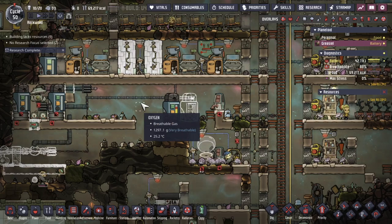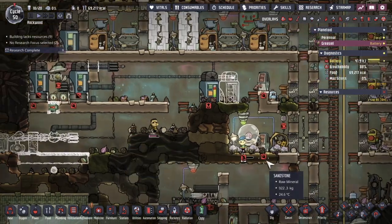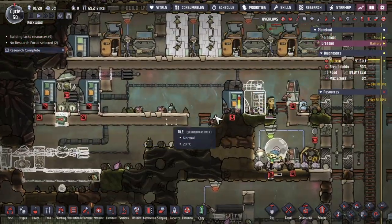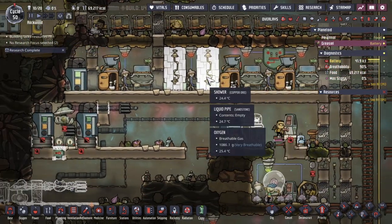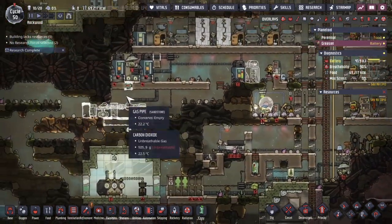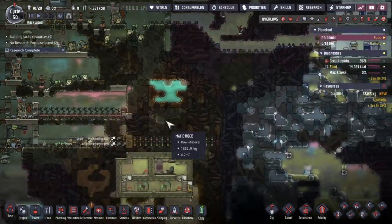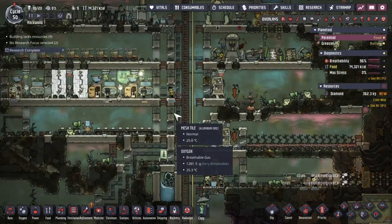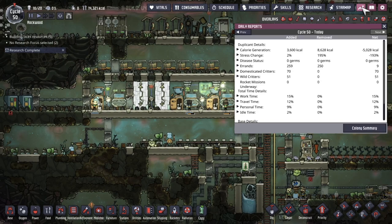Well dupes, we've made it to cycle 50. There are 20 of you — you're all fed and breathing so far, which is good. I'm putting in a system here to clean the water from the polluted water and food poisoning that comes from the toilets, and I'm starting to dig out a spot for a similar setup on the other asteroid. We're halfway towards the carnivore achievement — let's check where we actually are on that.